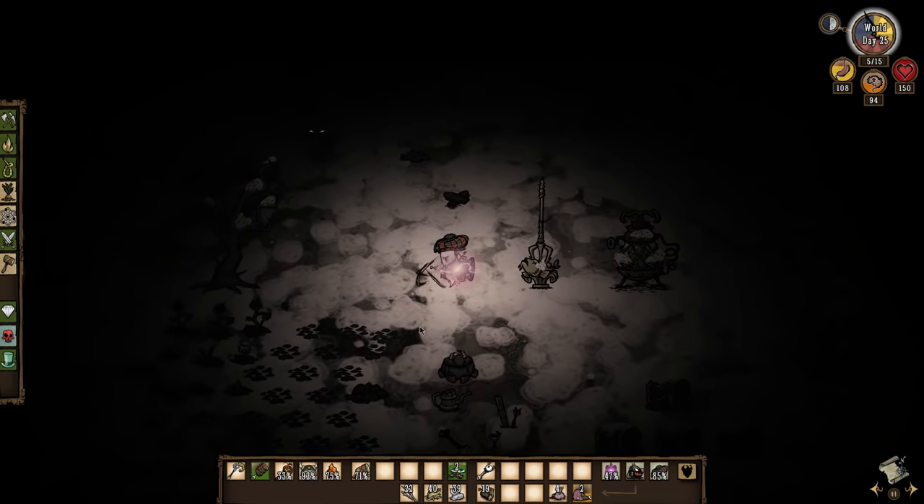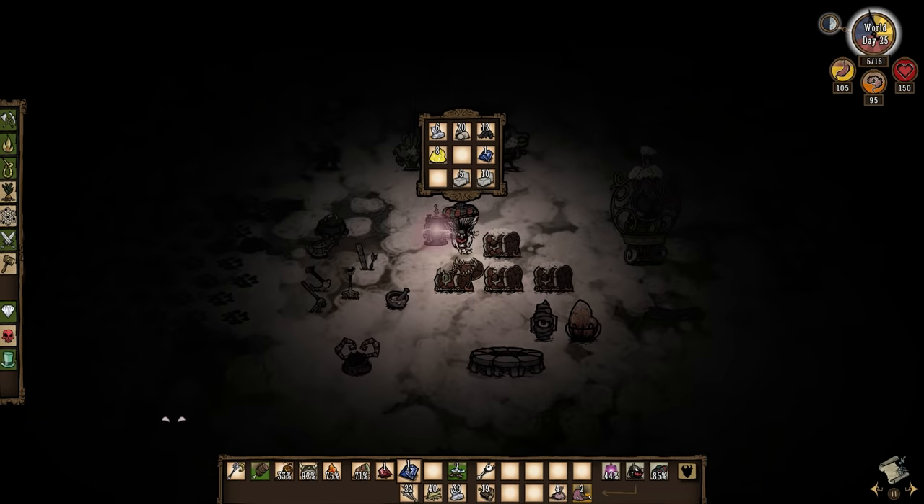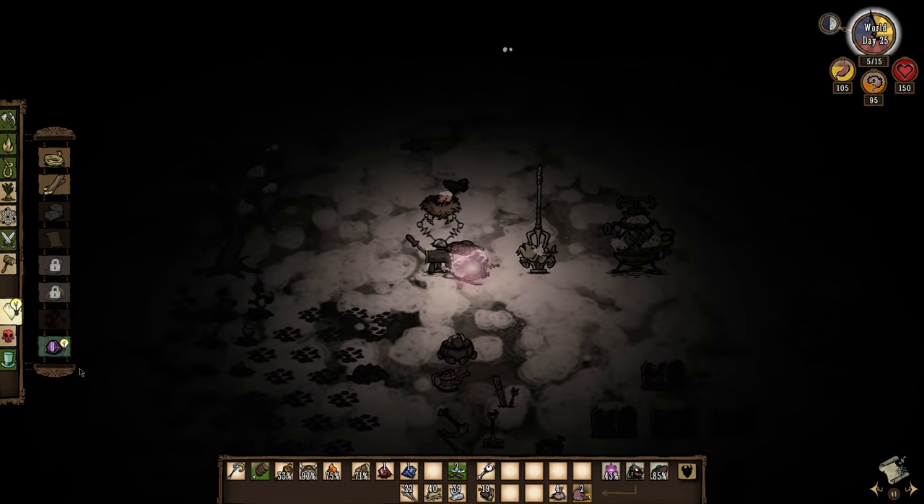At the Prestihatitator you can craft pan flutes from mandrakes and life-giving amulets from extra red gems. Once Wilson shaves when winter's done he'll be able to craft a meat effigy with the beard hair.